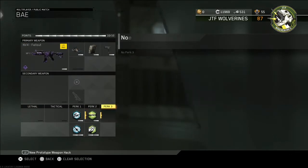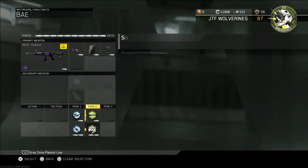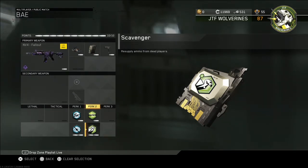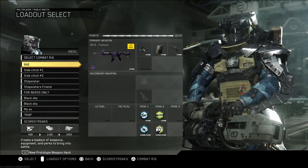For the perks: hardline — you do need that, I think I put it on almost every one of my class setups. I also run scavenger because sometimes I like switching up rigs and I don't have ammo arms, so scavenger is there in case I run out of ammo — it's a good buddy. Dead sturdy you're gonna see on every one of my class setups — you cannot play without it. It reloads quick, you can change weapons quick, it does everything quick, and you need to be quick to be good.